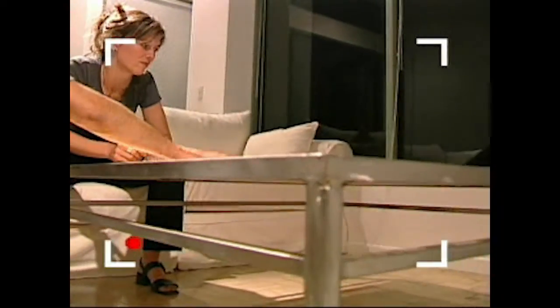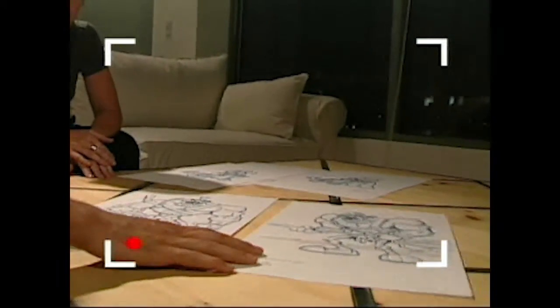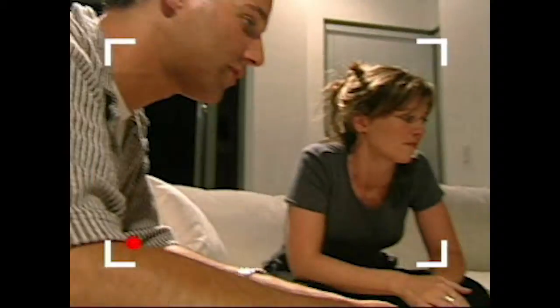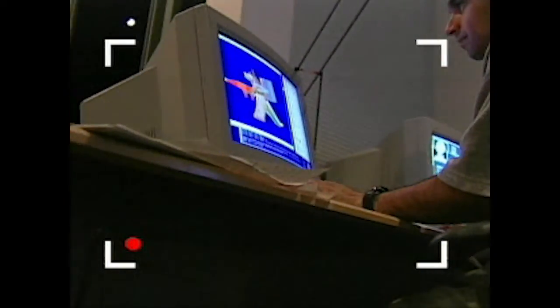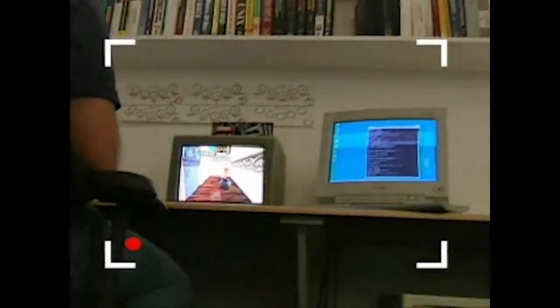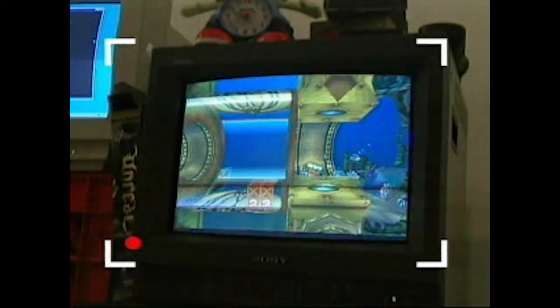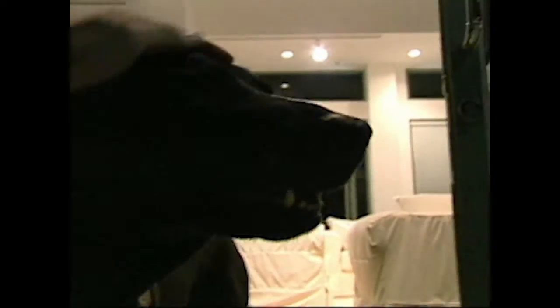This is Coco Bandicoot, Crash's sister. In this game she's going to be riding on a tiger — she's a playable character. Over here we have Tiny the Tiger, who was one of the characters in Crash 2. This is Crash in Time, so this time we're going to be fighting against Tiny in the Coliseum. He's a ruined gladiator. Thanks for the Underground footage — we'll get you in the next Underground.